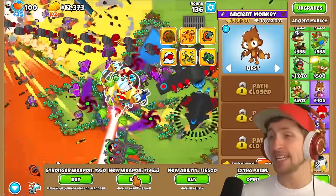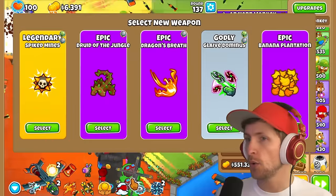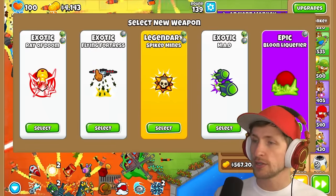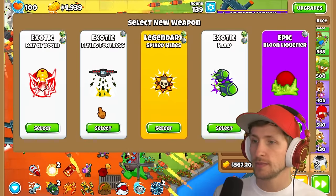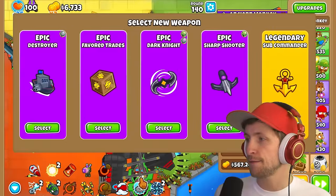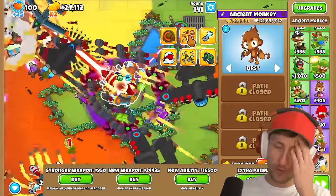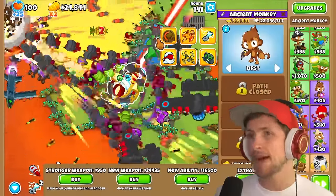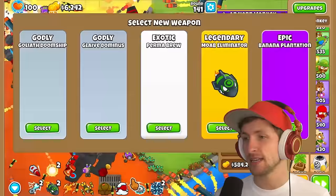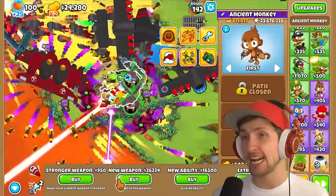New weapon — another paragon, another Glaive Dominus. New weapon: Flying Fortress, MAD, or another Ray of Doom — probably another Flying Fortress. You can't go wrong with having two Flying Fortresses. New weapon: Favorite Trade. We've gotten some money-making stuff but only one really good money maker — we've gotten Monkeynomics which is really nice. Permabrew. Goliath Doom Ship. It is getting insane how powerful we are.